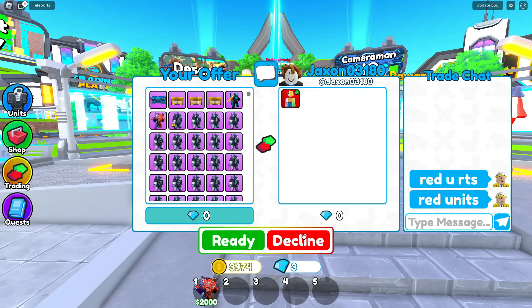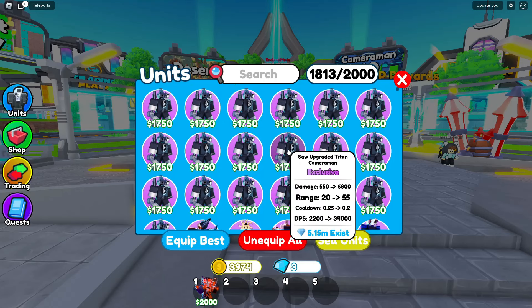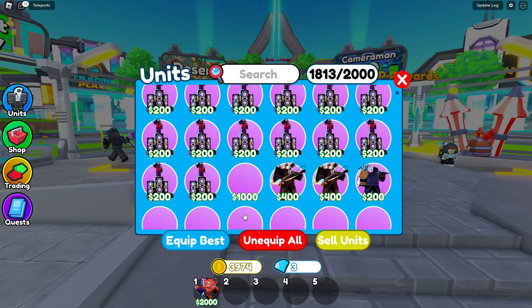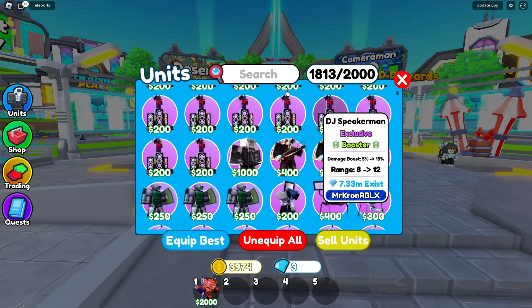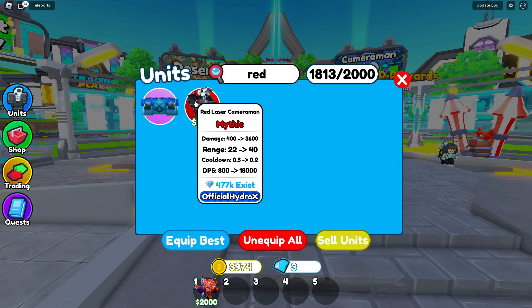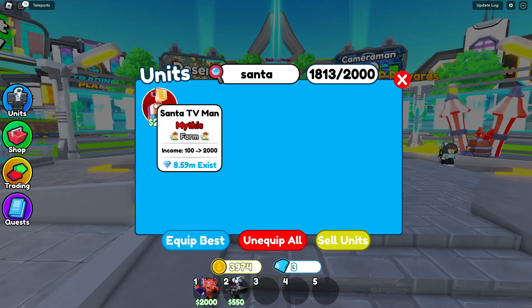Does this count as red? The Astro Upgrade Technicamaman is technically not red. That is a red, but I'm not going to get that because I already have that. Let's equip our red units, starting with the Hyper Upgrade Technicamaman. And I guess another red unit is the Red Laser Camman — the Red Laser Camman. Perfecto.